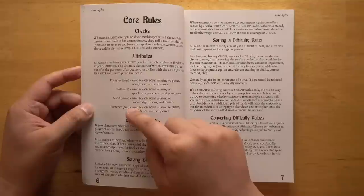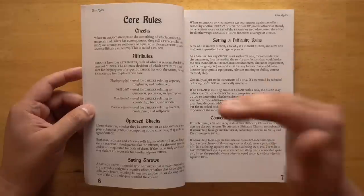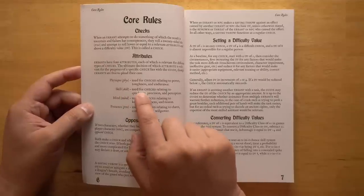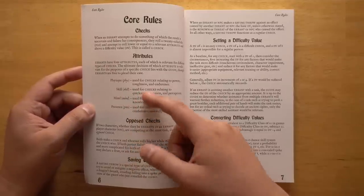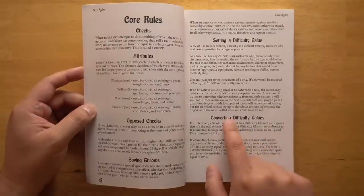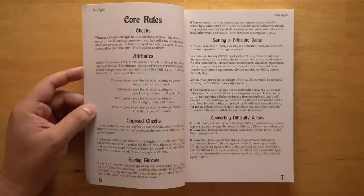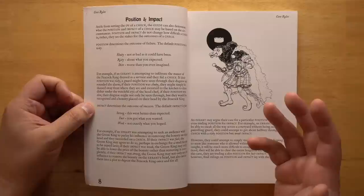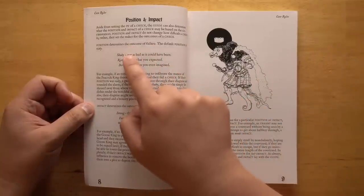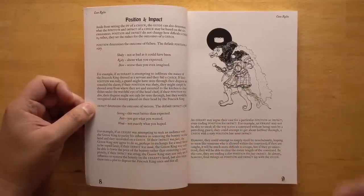You have four different attributes — physique, skill, mind, and presence — which are rolled using 4D4. That'll give you a range between 4 and 16, and it's a roll-under system. So you roll a D20, try to roll under your attribute rating and above the difficulty value. For example, if you have a skill of 12 and you're trying to do a task that has a difficulty of 4, you would need to roll between 4 and 12. There is also a position and impact system, derived from things like Blades in the Dark, where the game master can say what the position is — shaky, risky, or dire — which tells you how bad the outcome will be if you fail, and the impact — strong, fair, or weak — which tells you how much you'll accomplish if you succeed.